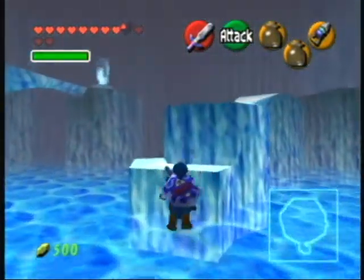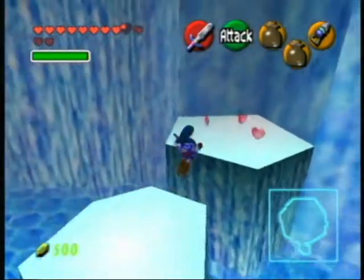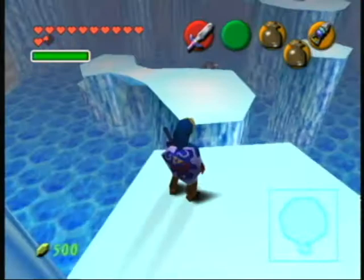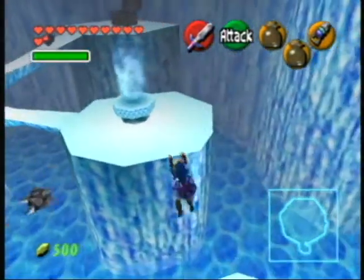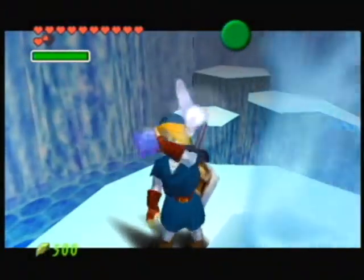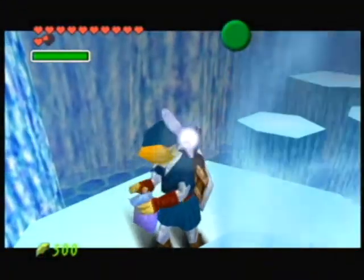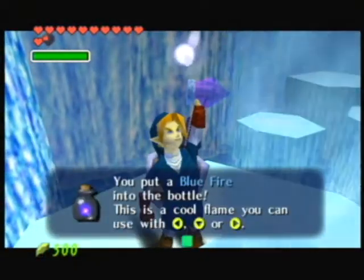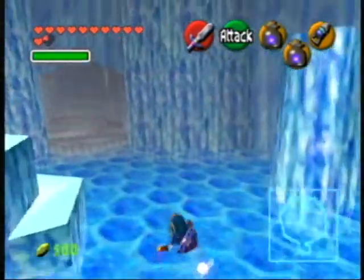I'm down two bottles, so while I'm in this room I want to stock up. In Master Quest, that rupee is actually a Skulltula under there, and you have to melt the ice and then kill the Skulltula. It looked kind of silly — just looked like there was a Skulltula under the ice. Really, really cheap. I can see why they changed it.